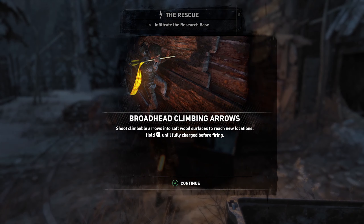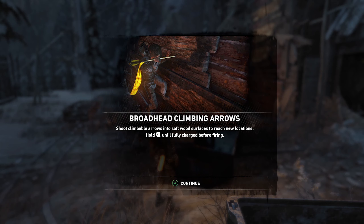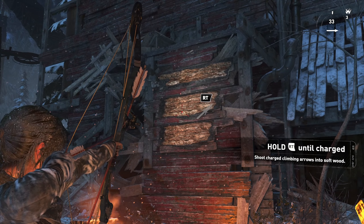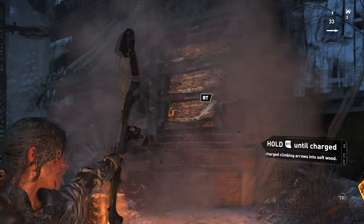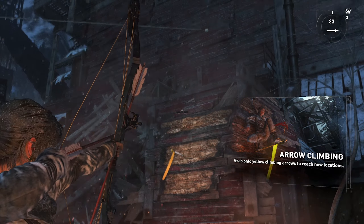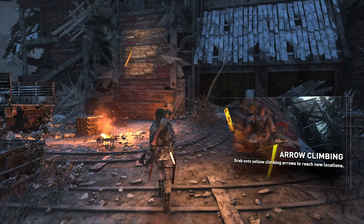Now we have them - shoot climbable arrows into softwood surfaces to reach new locations. So I think this is giving us something to grab onto, is that right? Yeah, so we can only have one at a time.